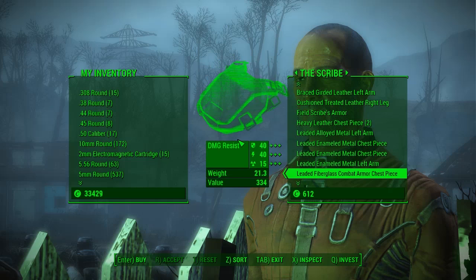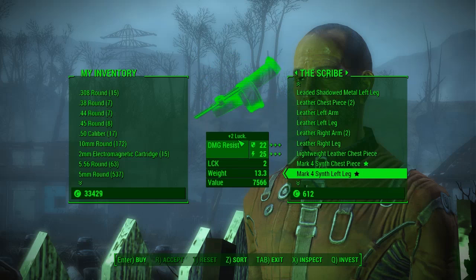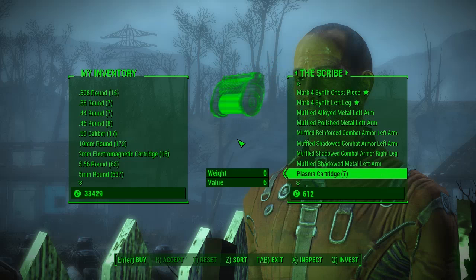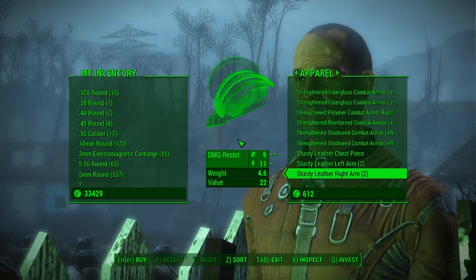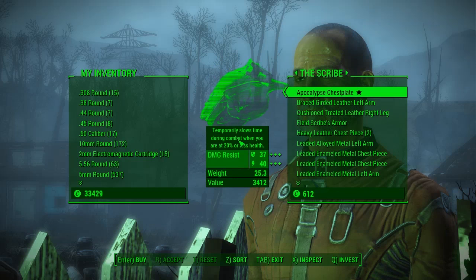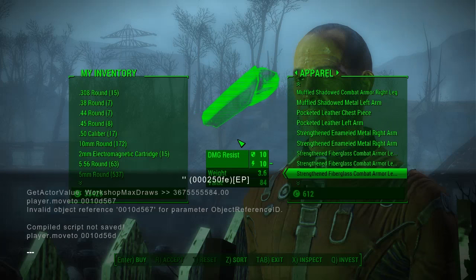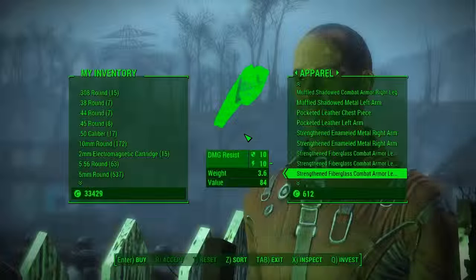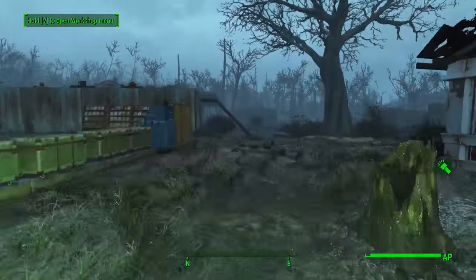His inventory is now a hell of a lot better. Straight away the Apocalypse chest piece is available, which we couldn't get before because he was bugged out. He also sells Mark 4 synth items, which is really good because you can get Mark 2 and 3 from the Institute but never the Mark 4. I'm going to do a separate guide on that.